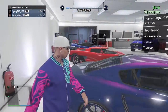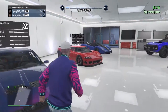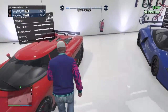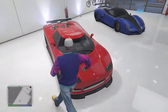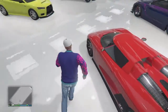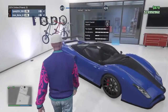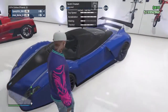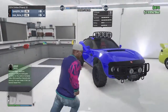Over here we've got the Overflod Entity XF — this Entity is like my baby, I used to always use this car, but now I use the Progen T20 more. Then we got the Grotti Cheetah, also bought that car on Saturday when they were doing the deals.